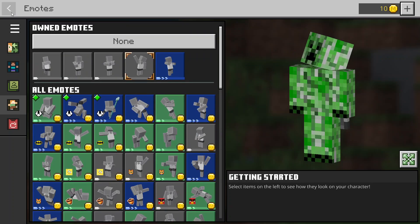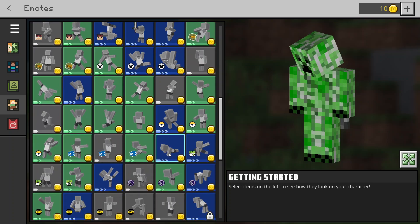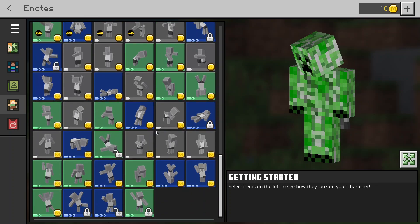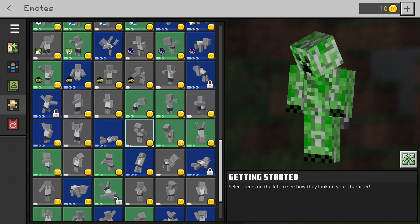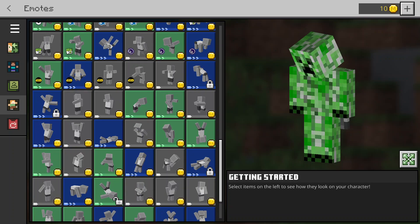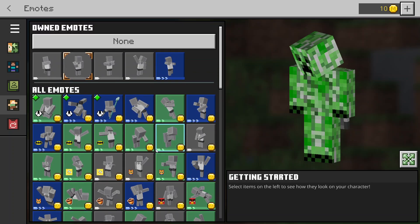Next is 'over there.' I think 'over there' means another way of waving - like pointing to someone, I think that's what it means. These are all of them here. Same again, a lot of them cost Minecoins, some are locked, and some are unlocked. There are some really cool and funny-looking ones you can choose from as well. There you go, those are all the 'over there' ones.